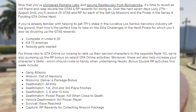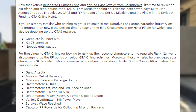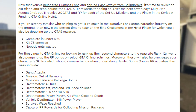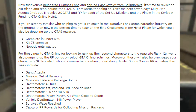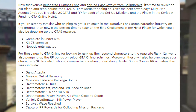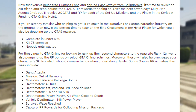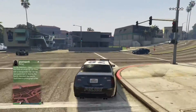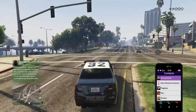If you're looking to do this solo and want some quick cash, here are more ways to do it: do gang attacks, complete the mission Out of Harmony, complete the deliver the package bonus, do deathmatches and get all kills, finish 1st, 2nd, or 3rd place, get 3, 6, and 10 kills in a deathmatch, power player kills when close to death, vehicle deathmatches, kill power player, survival wave reached, capture mode, or RP rewards for collecting mission packages. These are quick tips to get extra GTA Online dollars and RP — the fastest way to save up for something big in GTA Online.